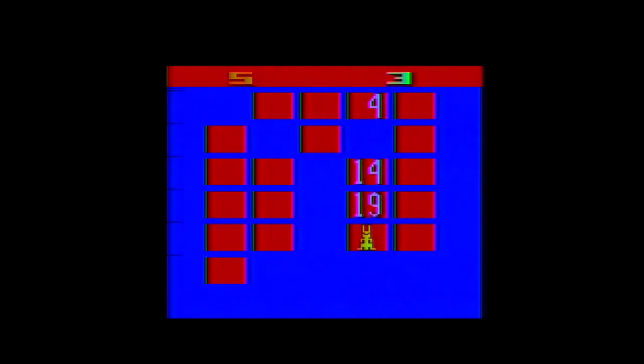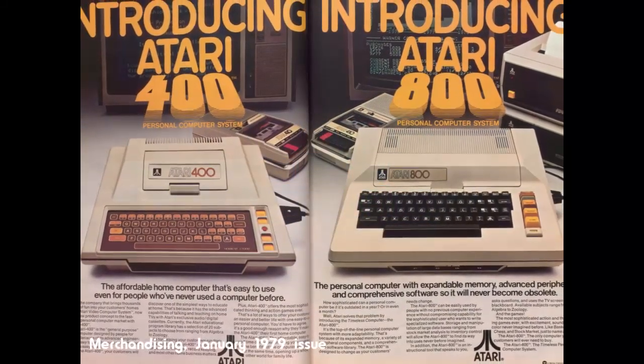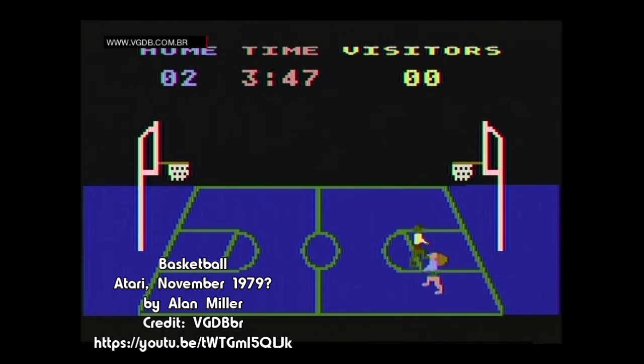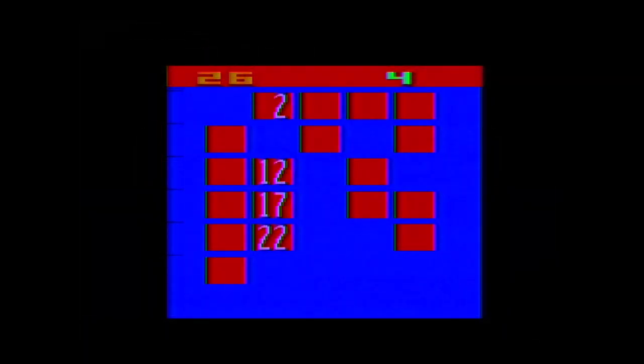This is also the final first-party VCS game we'll be looking at from Alan Miller. Upon finishing his 1978 games — Hangman, Basketball, and Hunt and Score — Miller was shifted over to work on the Atari 8-bit computer line's operating system. His final game for the company would be a conversion of Basketball to the Atari computer before he left alongside a group of other programmers to found Activision, the first third-party video game company. We'll see his name again when we get to 1980 and Activision's initial lineup of games.